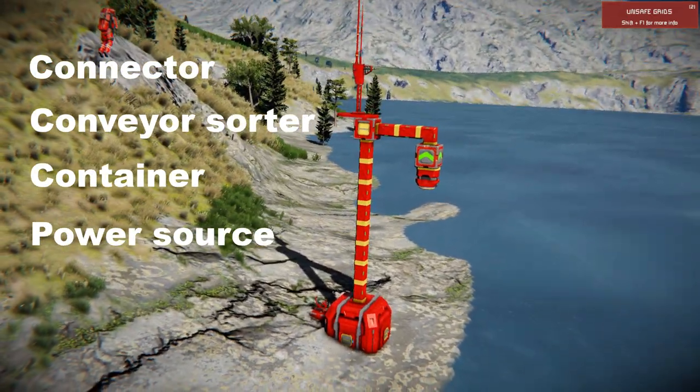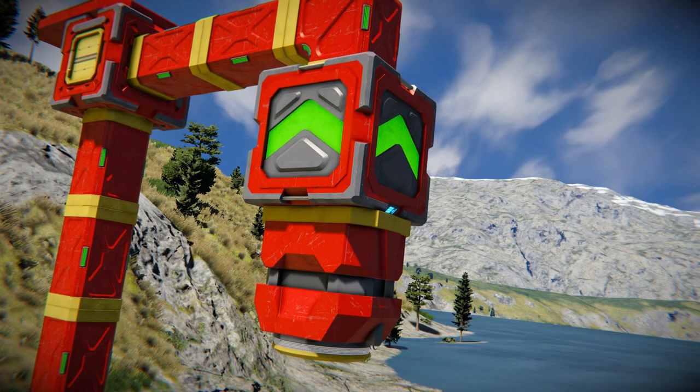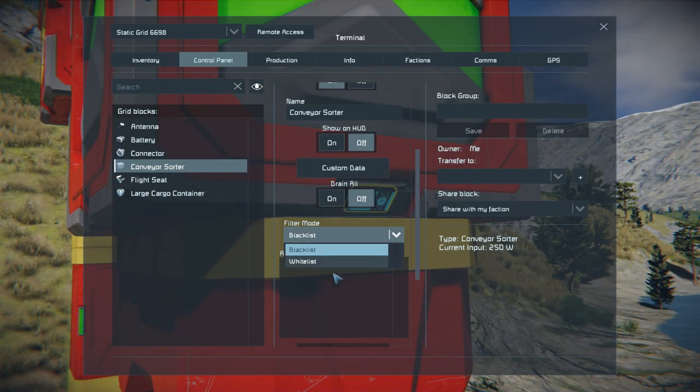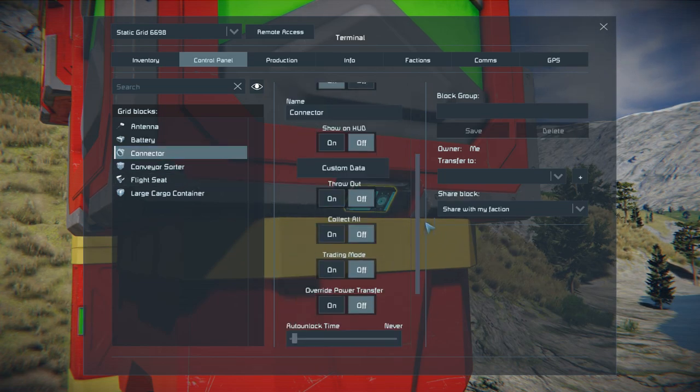Optionally we can add a control seat and an antenna to control the drone. Set up everything like in the video. Remember that the sorter needs to be pointing towards the container. Now we need to add ore to the sorter whitelist. Turn on drain all in the sorter K menu and collect all in the connector K menu.